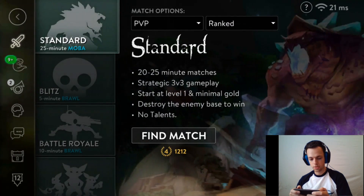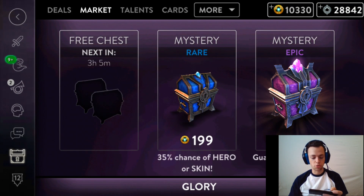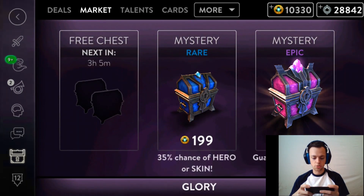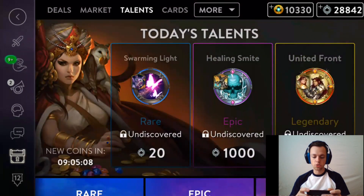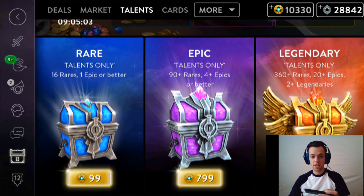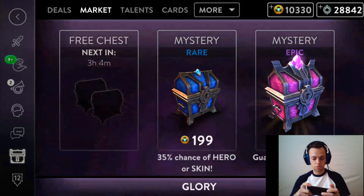Let's go back to the market and open some chests. I've never opened a chest before so it's actually the first time. We have different types of chests - you have chests where you can get a hero or skin, a mystery chest, rare chest, epic chest. I also have talent chests where you only get talents, and you have a rare chest, epic chest, and a legendary chest. We will be opening every chest.